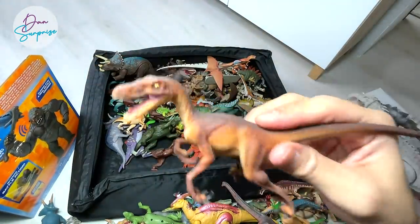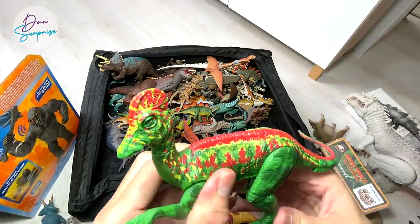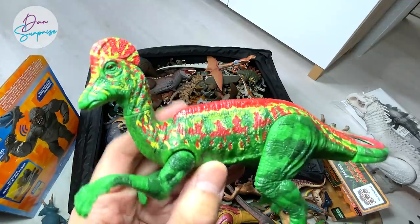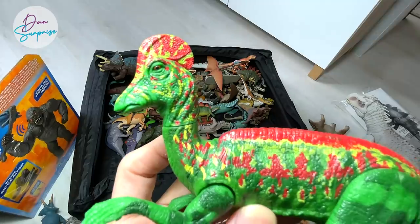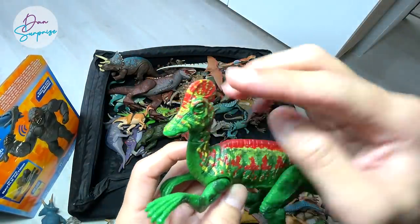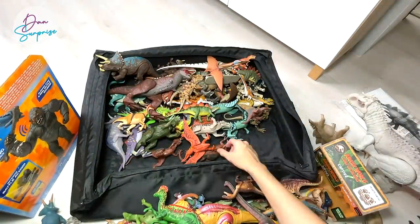Speaking of velociraptors, we have another one right here - a Safari Ltd Velociraptor. Next up we have a Corythosaurus right here, which is known as the helmet lizard - because this crest looks like a helmet. But to me it looks more like a rotating cutter.